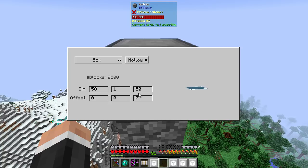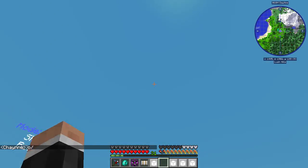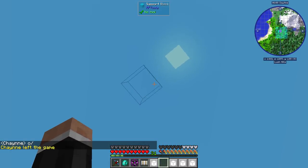Now, the offset row — if you leave everything at zero, this is the easiest way to explain it: if you leave everything at zero, it will take the RF Tools Builder as the centre point. Offsetting it — this is, again, X, Y, and Z. So if we wanted to offset it, for example, if we want to make it five blocks above the builder, we can just do that. And then if we look at this, there you go — it will place it there. So that is how this works.